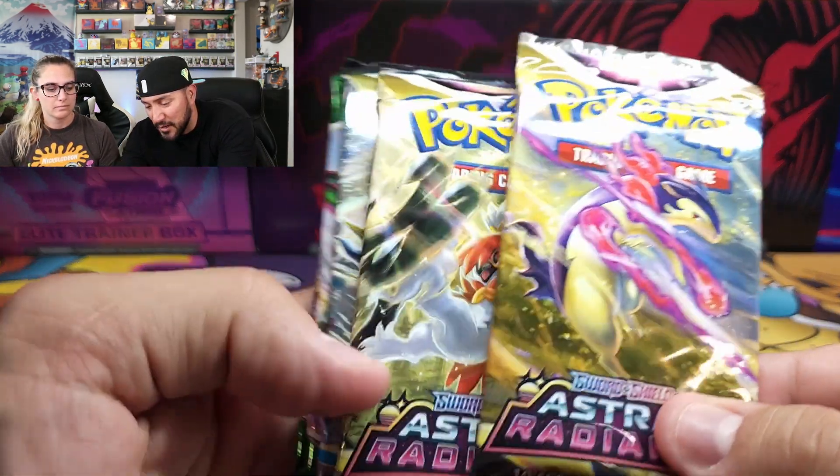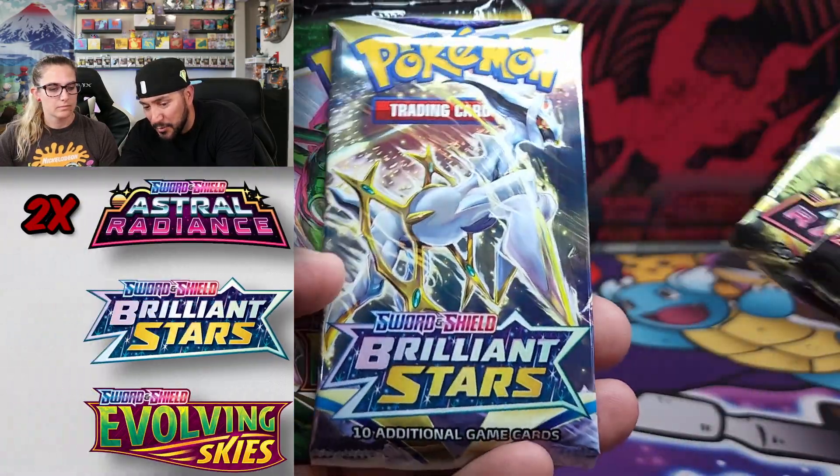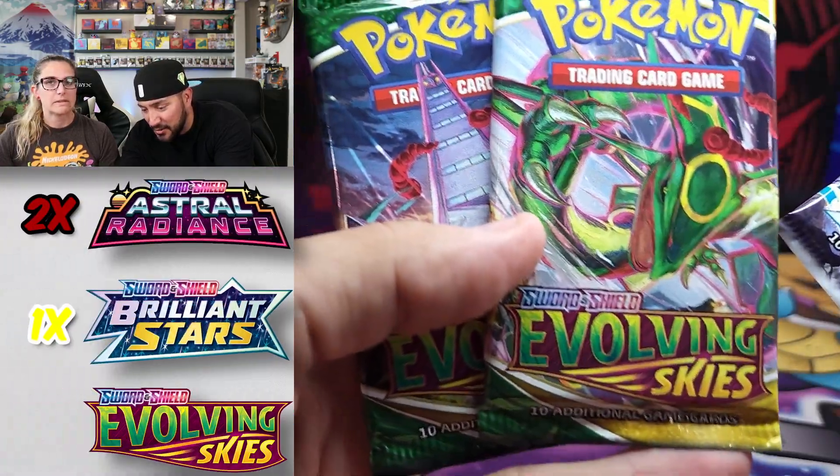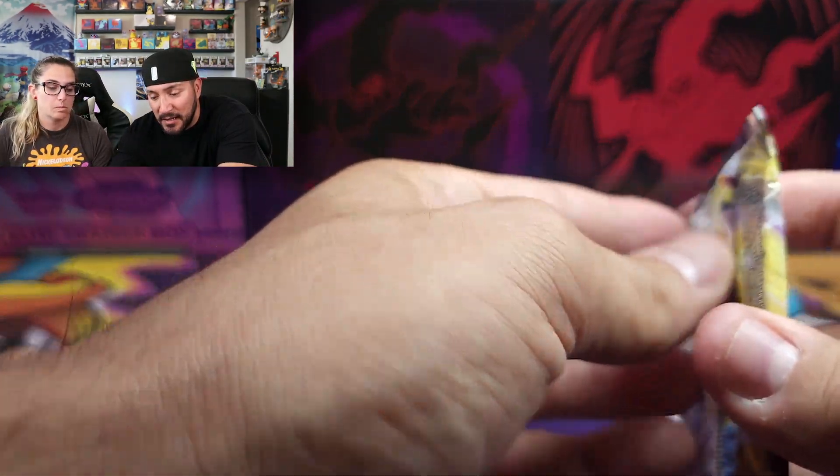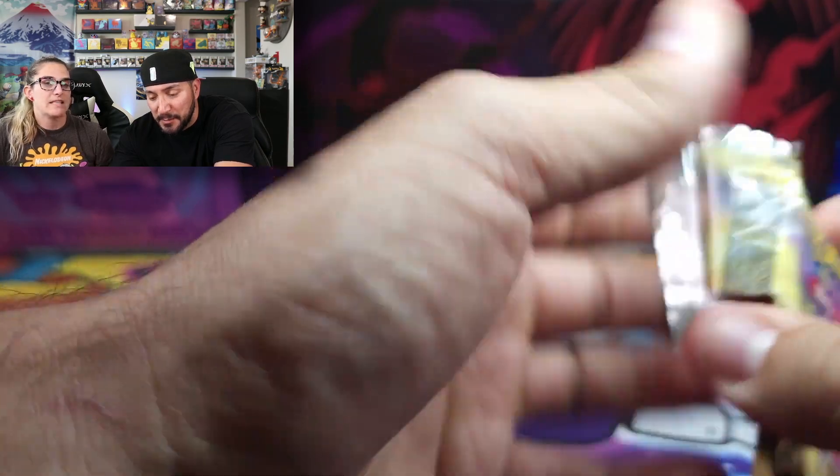Each tin comes with five packs total: two Astral Radiance packs, one Brilliant Stars pack, and the crème de la crème - two Evolving Skies packs. Hopefully we pull something really good! I'll open all my packs first - I got the Decidueye tin - and then she'll open the next one. She has the Samurott tin.